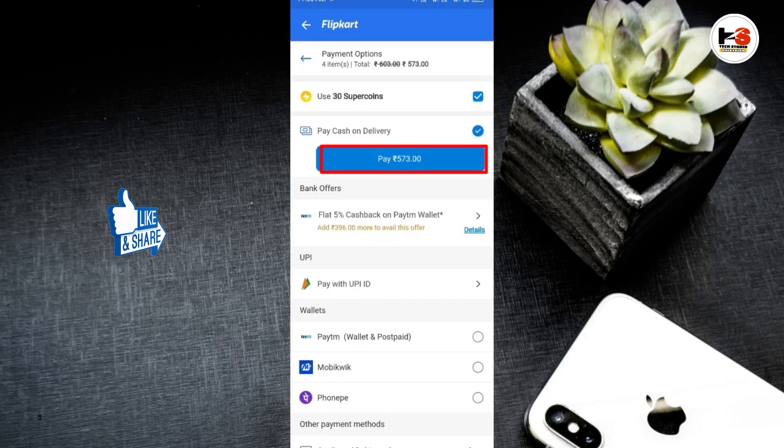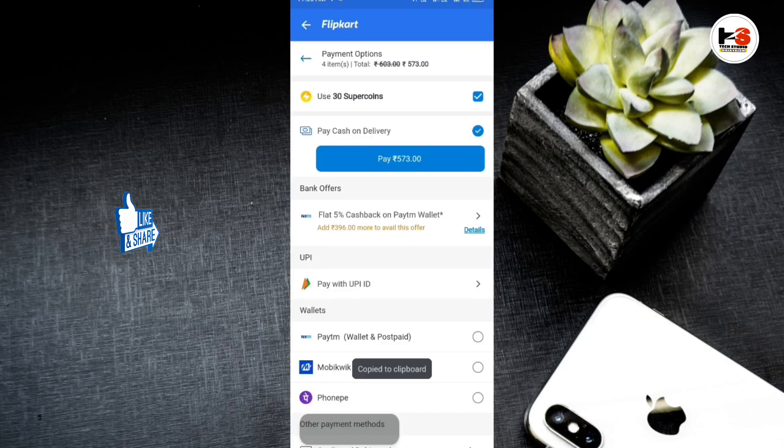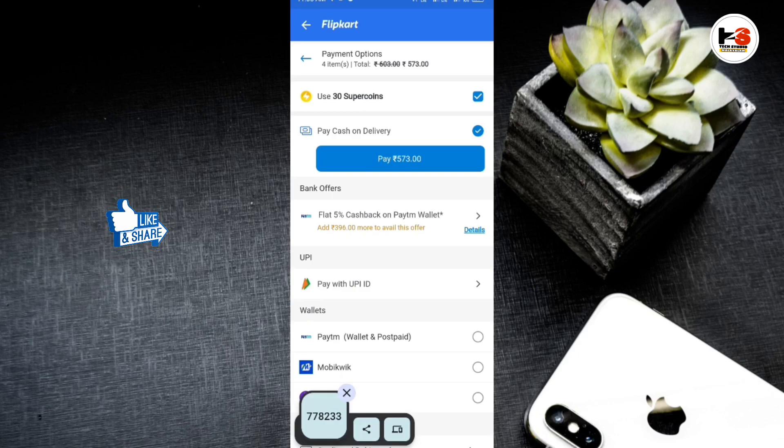Now the order will be confirmed. If you are not sure about this, you will need the Flipkart Health Plus option. If you don't have any options, please check out the video. Please like, share, and subscribe. We'll see you next time! Bye!